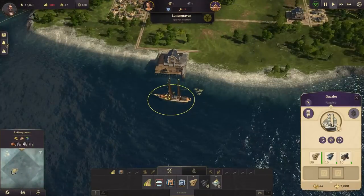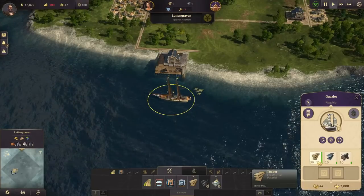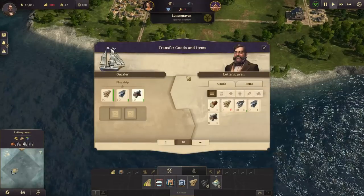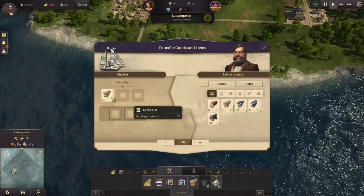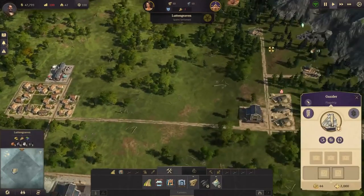Don't forget that in sandbox mode, your flagship can contain some starter goods that can help get your colony going even faster. So once you've spent your initial allotment of wood, go ahead and get your weapons and timber down here, as well as the steel beams, so that you can continue your colony's growth quickly.